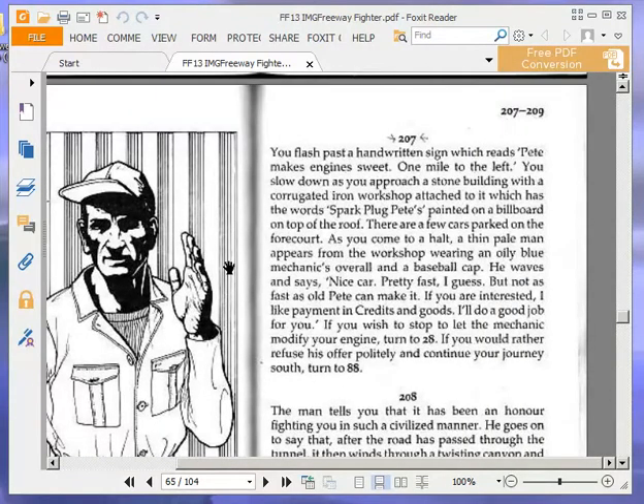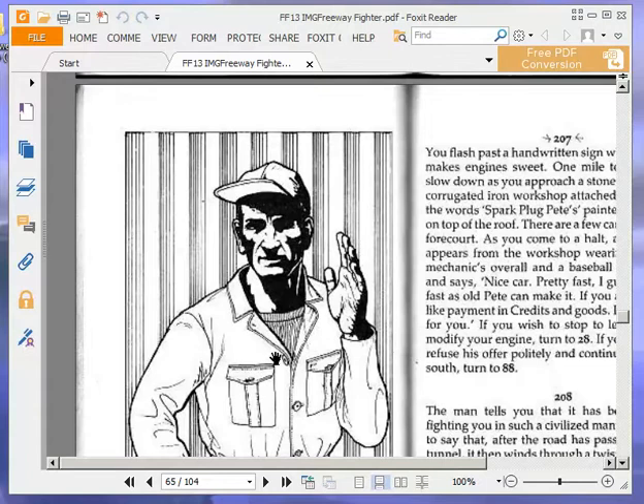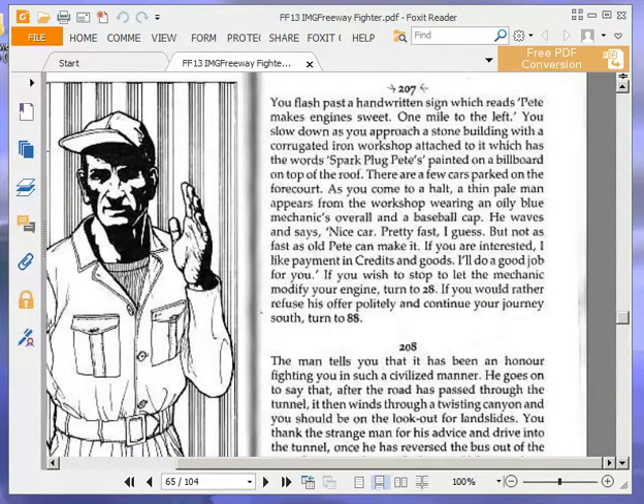At paragraph 207: you flash past a handwritten sign which reads 'Pete makes engines sweet — one mile to the left.' You slow down as you approach a stone building with a corrugated iron workshop, which has 'Spark Plug Pete's' painted on a billboard on top of the roof. A thin, pale man in an oily blue mechanic's overall and a baseball cap waves and says: 'Nice car. Pretty fast I guess, but not as fast as old Pete can make it. If you are interested, I like payment in credits and goods.' After some consideration, we are going to take his offer and turn to 28.